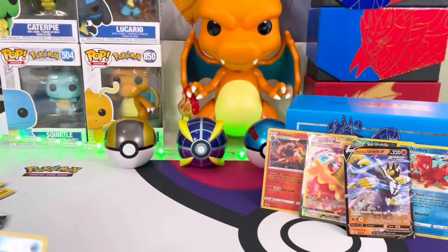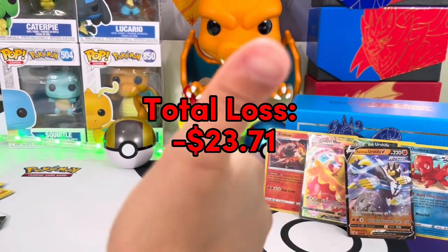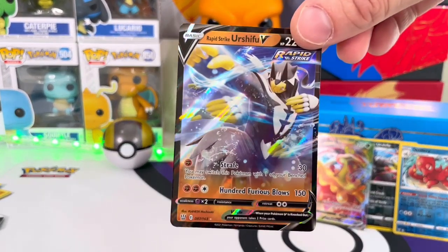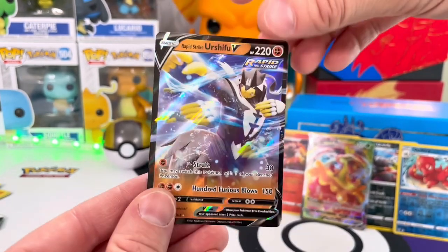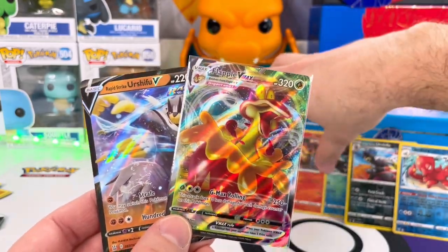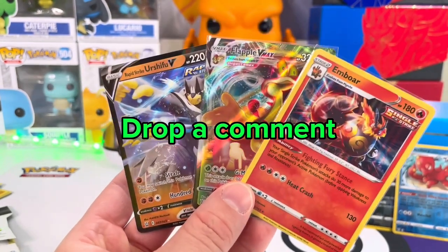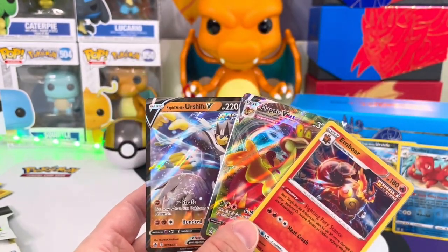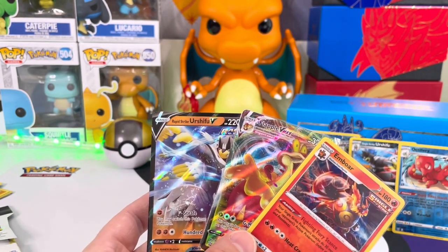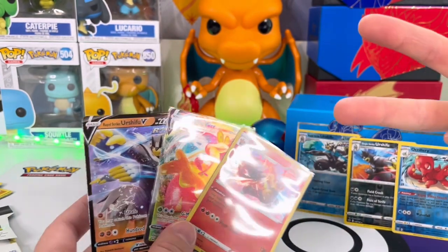All right guys, this was a fun video. Battle Styles — a lot of people love or hate it, but I like Battle Styles. It's not garbage or anything, and we got some cool cards. Urshifu V rapid and single strike, the Flapple VMAX, or that Emboar holo — let me know down in the comments which of these is your favorite. Thank you so much, please subscribe, let us know what you want to see us open — we got a lot of cards. We're going to start giving some cards away. We'll see you guys in our next video. Peace.